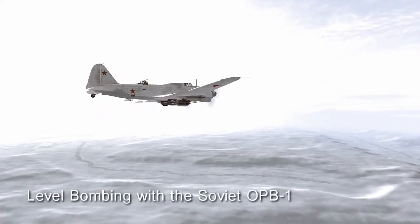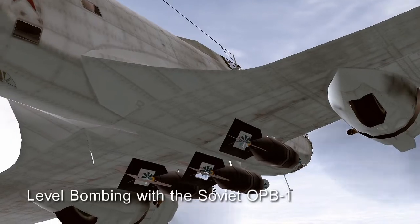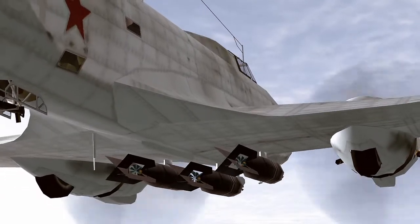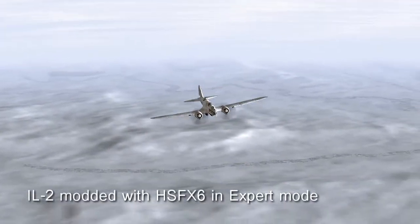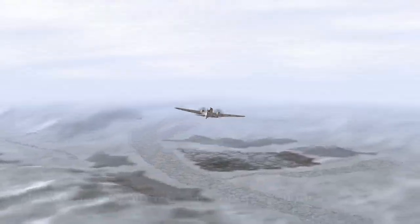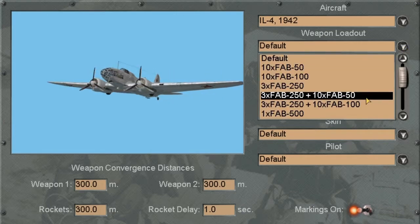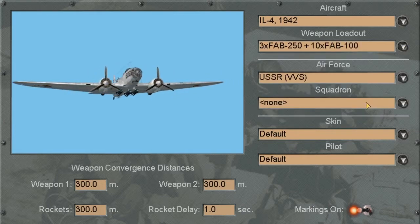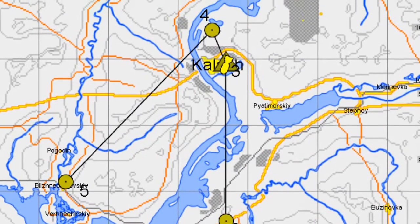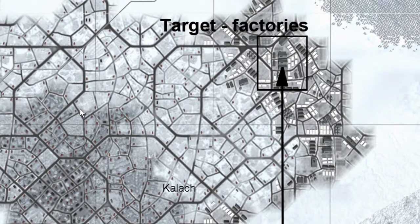This is a tutorial for how to use the optical bombsite Mark 1, or the OPB-1 bombsite, used in Soviet bombers for level bombing. This is part of the game IL-2 with the HSFX-6 expert mod switched on. We will be flying the IL-4 and the loadout will be 3 FAB-250s and 10 FAB-100s. The target for this training exercise are the factories in Kalach near Stalingrad, which was occupied by the Wehrmacht in 1942.